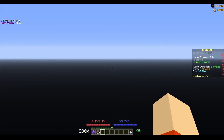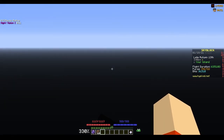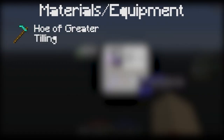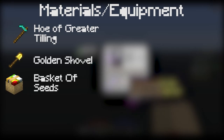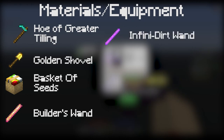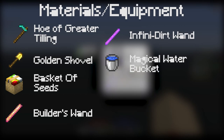First things first, you need to gather the materials in order to build this flying potato or carrot farm. You will need a hoe of greater tiling, a golden shovel, a basket of seeds, a builder's wand, an infinite dirt wand, a magical water bucket, glowstone, and some dirt.